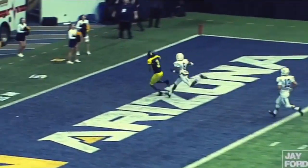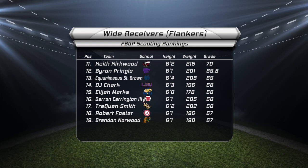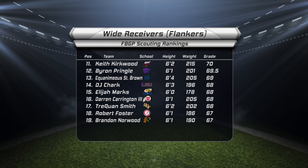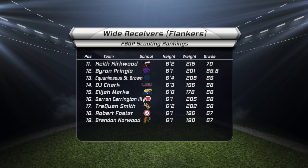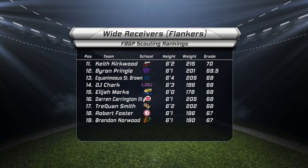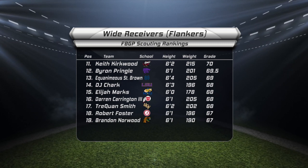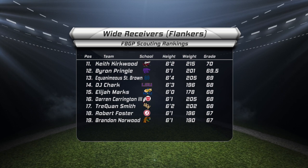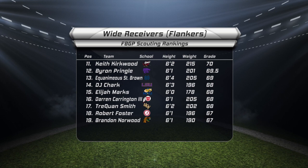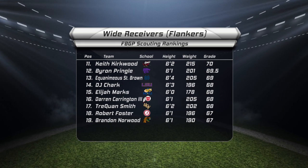As we look at rankings 11 through 19, you can see where Marks landed in this group. Keith Kirkwood of Temple, Byron Pringle of Kansas State, and Equinemius St. Brown of Notre Dame are your quintessential flanker receivers with very good acceleration — they can catch the ball in stride and burst past the defender. I think a guy like DJ Chark out of LSU can be a solid player in the NFL once he finds his consistency, especially from a route-running perspective. Keep an eye on Brandon Norwood of Florida A&M and Robert Foster of Alabama — both guys have good all-around games that will raise a lot of eyebrows in training camp.